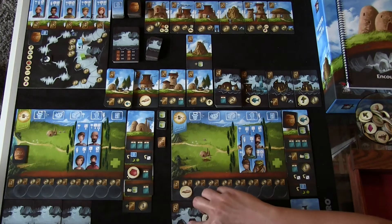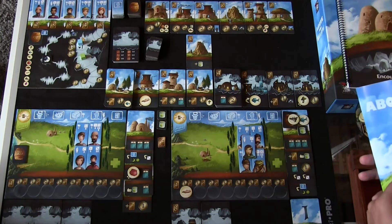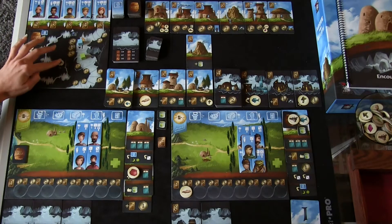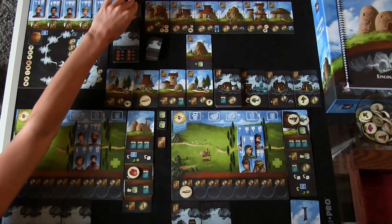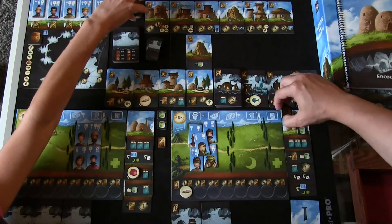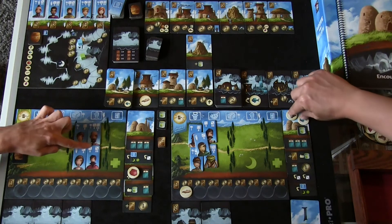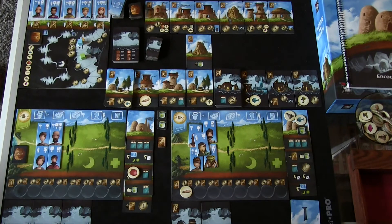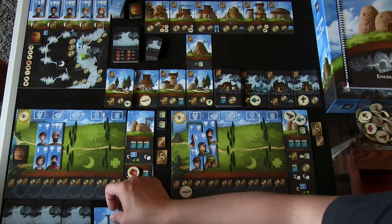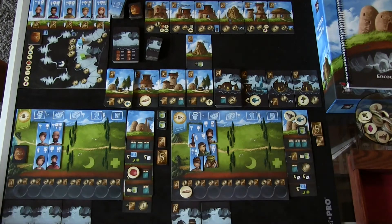Frances harvests her pots. That ends the round — we're getting close, only three rounds left. Round marker moves. New cider. Now we rest villagers: I've got four beds but I'm going to rest all five by using my one cider. Frances has five beds and rests all her workers. Collect income: Frances gets five, I get six. Pass the player one token.